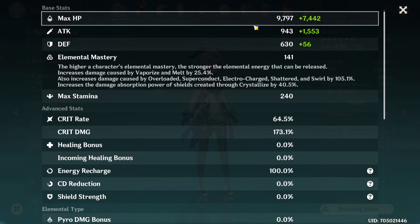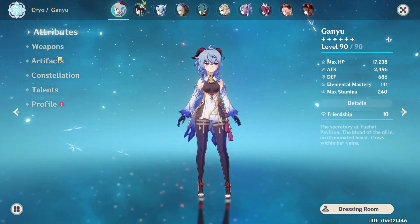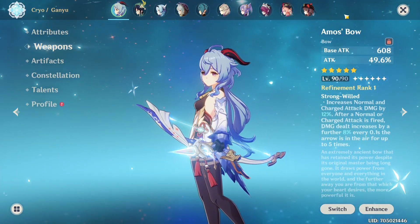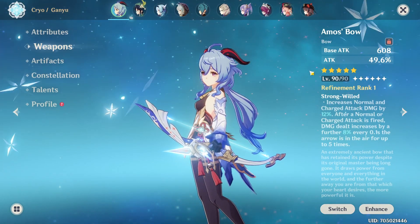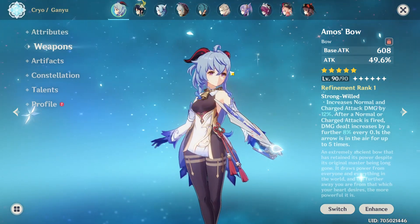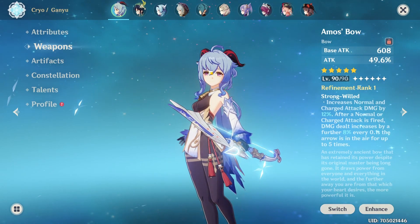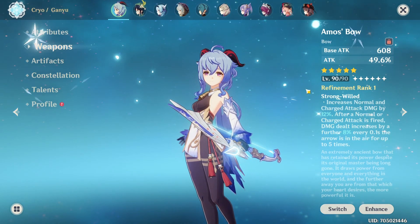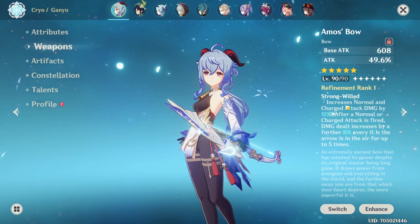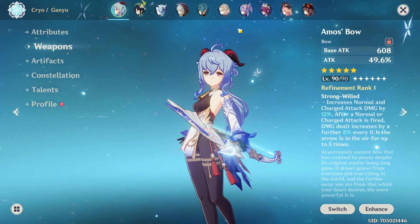We have a pretty high attack value of 2.4k. We have the Amos' Bow on Ganyu here — this is the best weapon as of today you can run on Ganyu. The Polar Star is also very, very powerful but it will not come close to the Amos' Bow. If we look at the passive, it increases normal and charge attack damage.